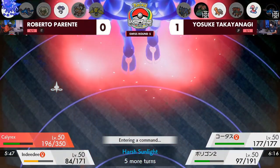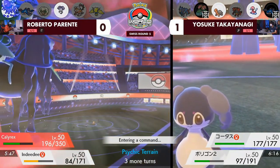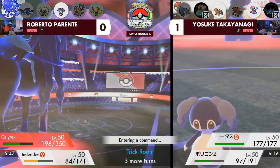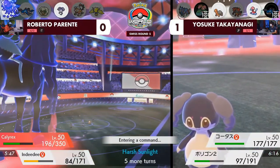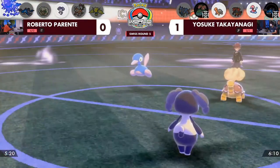After the first Grimnay boost, Indeedy doesn't need to click Follow Me or Helping Hand because you're already getting a boost. That lets Indeedy — which is slower in Trick Room — get additional damage off onto Yosuke's side. Just a very well-played last couple of turns for Roberto.